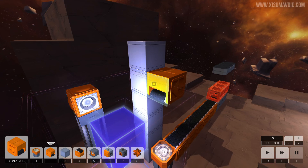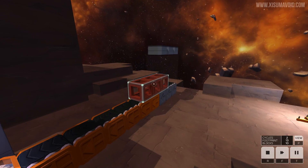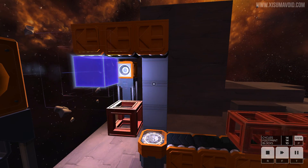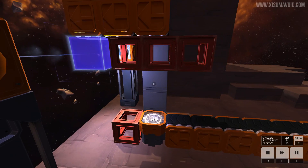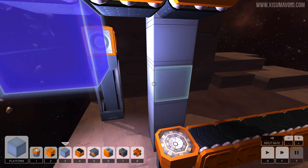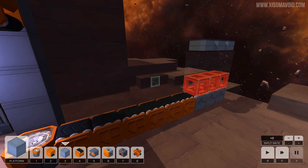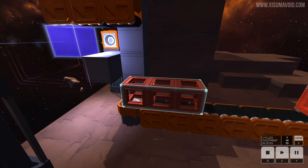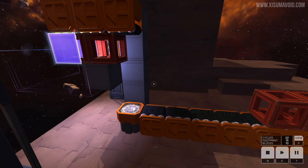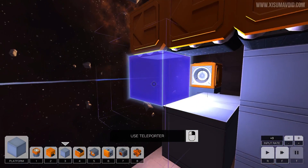There's an upside-down conveyor belt and we've gone a bit too high - there's the perfect place to put it. Initially I thought this setup was going to work, but then I found that the one at the end falls off. What you need is either a conveyor over here, or we can get away with a plain block since these three are actually joined together. They get sent through and that worked.